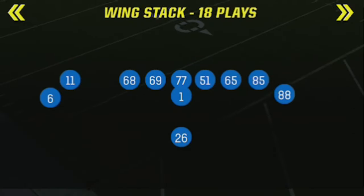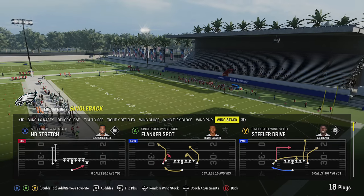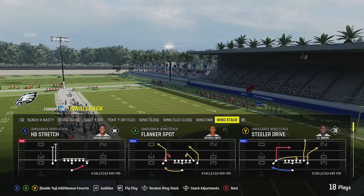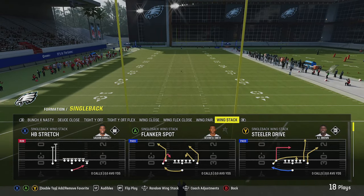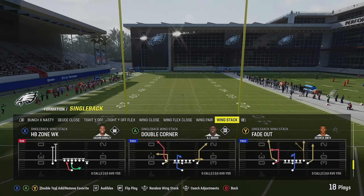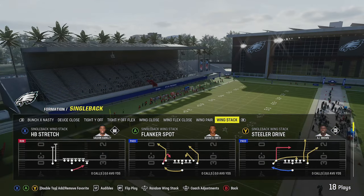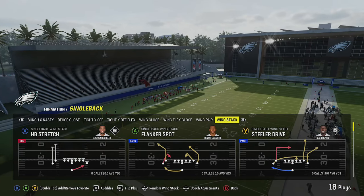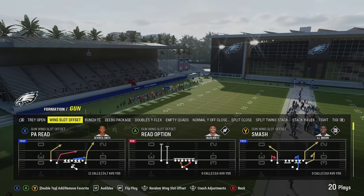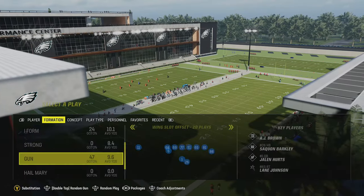The formation I'm going to focus on today is going to be the single back wing stack, as this is one of the most diverse offenses when it comes to running and pass plays. I'm going to start off with the run plays, as I find that this is probably the basis of this formation. Anytime you're under center, one of the biggest benefits is going to be the variety of run plays.